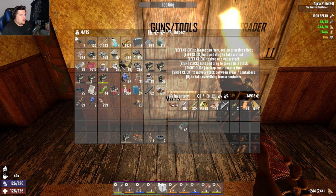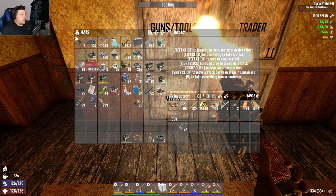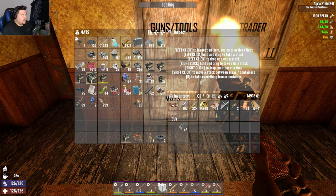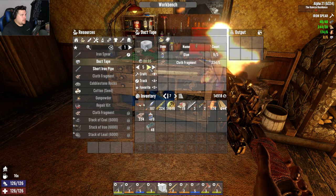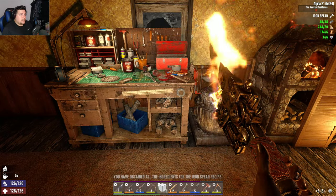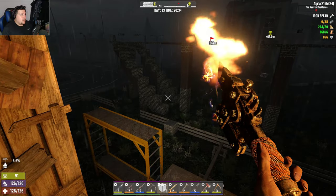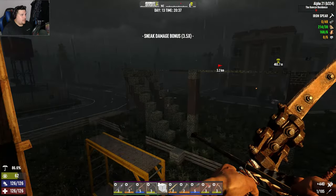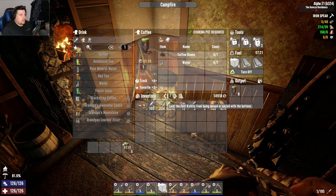Wood, leather - do I have any duct tape? No, I don't have any duct tape. Duct tape - that's glue and cloth I think. I've got glue - duct tape, six of them. Sweet - so now we can make a tier five iron spear which is brilliant. I didn't mean to do that - oh that was a peach of a shot. That's gonna take absolutely forever but it'll be ready when we come home.